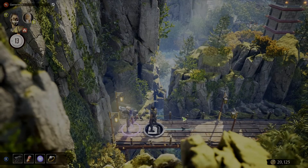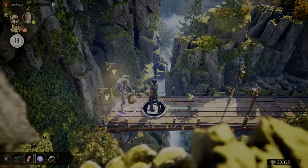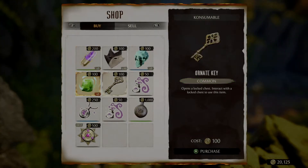What you're going to want to do is press pause and go to shop. Hit confirm. Once arriving at the shop, go ahead and hit enter. And then you will see we have the ordnance key right here.